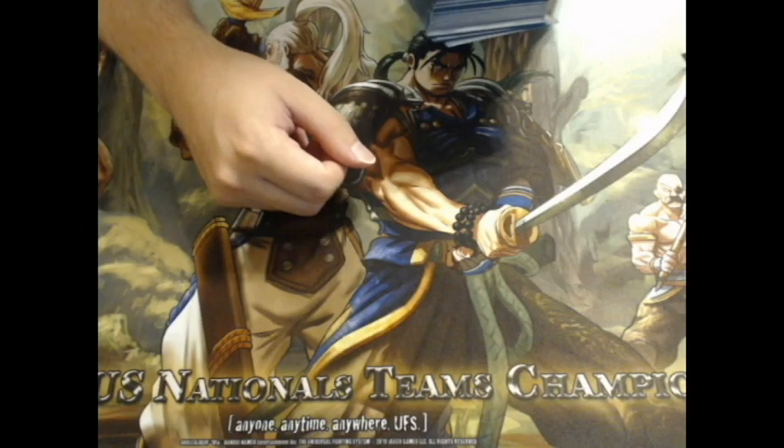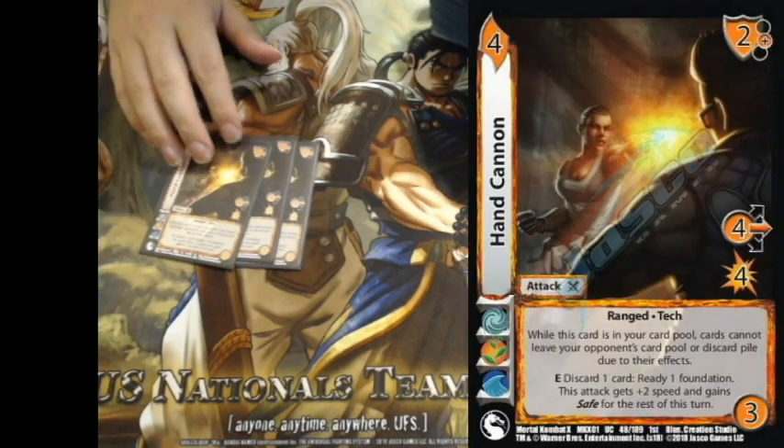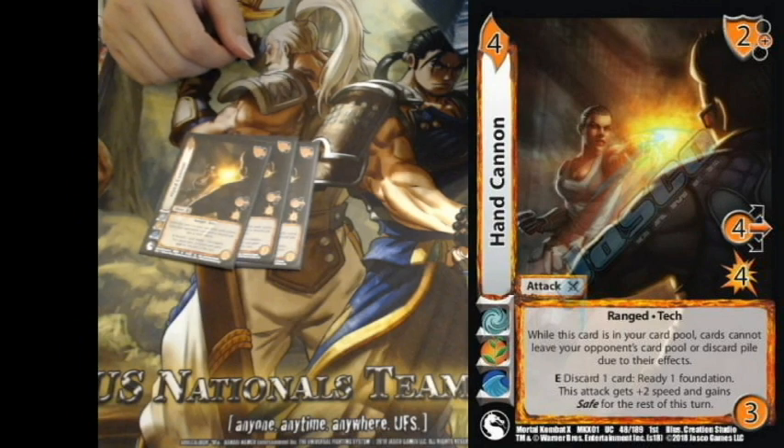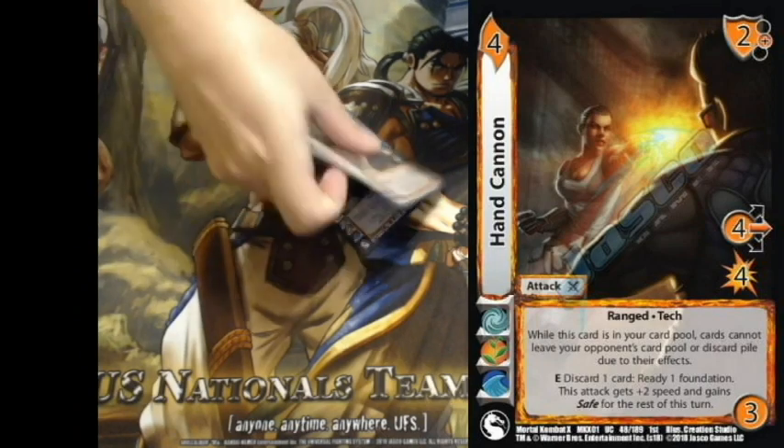I really only recommend playing Pea Shooter if you can play Insect Puppeteer, because I don't have any other charge or ally attacks. I use Insect Puppeteers to get Pea Shooters into my card pool and then blast them. Very good against Gil — the one game I did win against Skill was because of a Pea Shooter and three Hand Cannons. Nightmare Rocks is a terror in this format, so three of these mainboard.